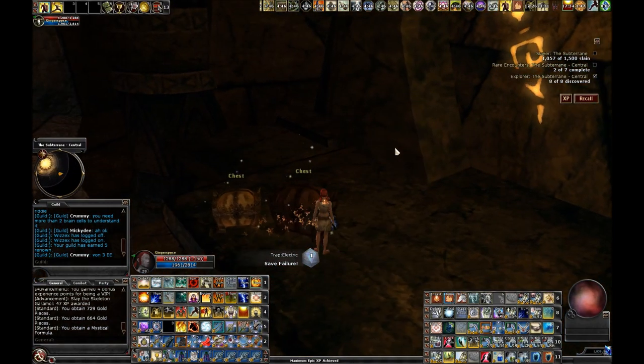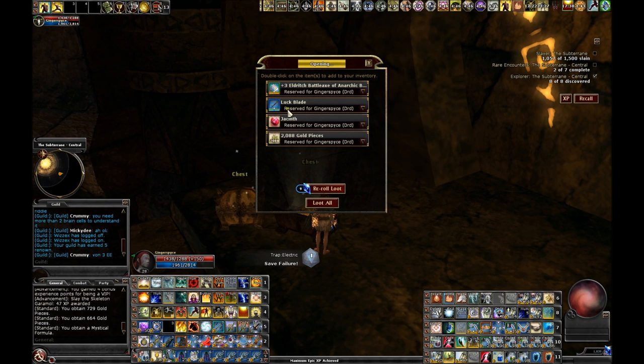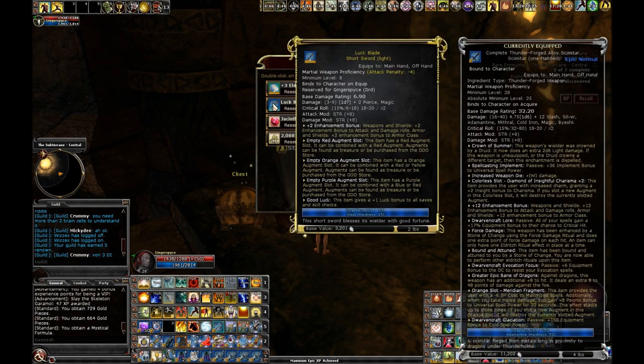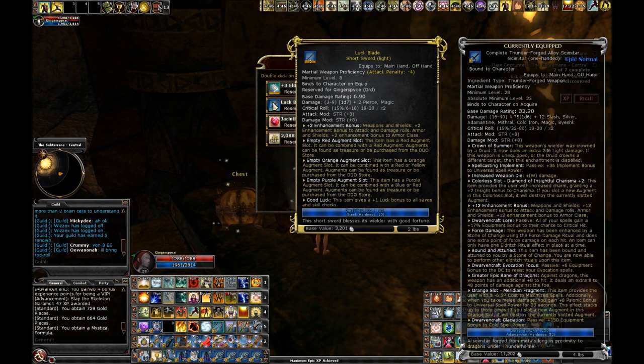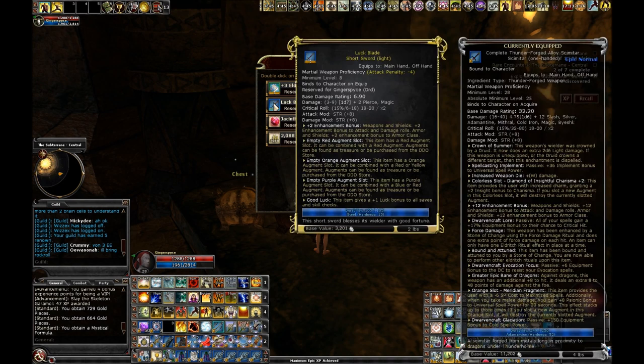And you get a couple of chests out of it. Hey, I got a Luck Blade — there it is. Level 8, plus 2, and has Good Luck. It has a red, orange, and purple slot — that is a phenomenal weapon, it is highly customizable. Even for a spellcaster you can slot that up with two — actually three different kinds of spellpower. Pretty cool.